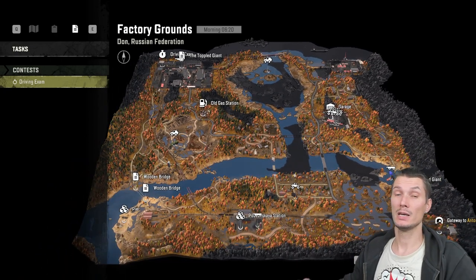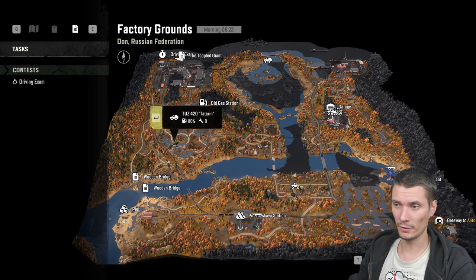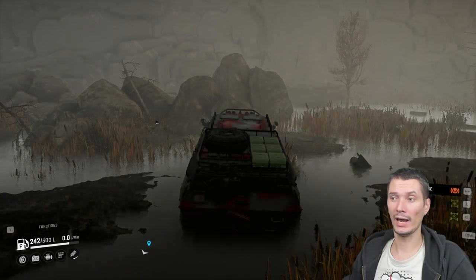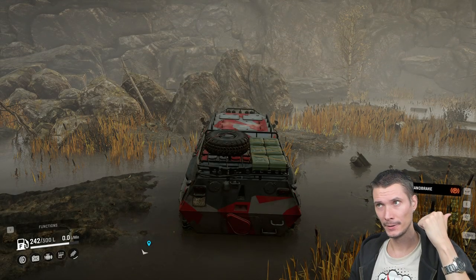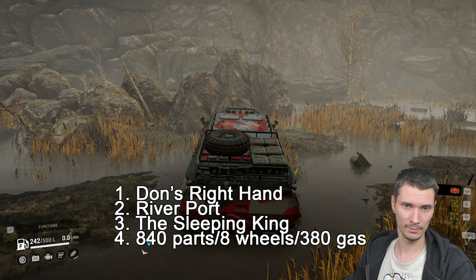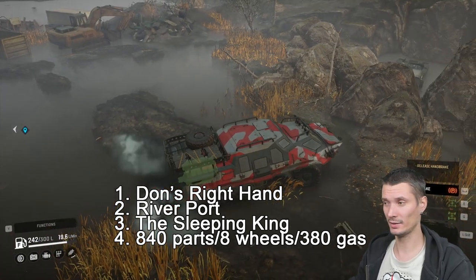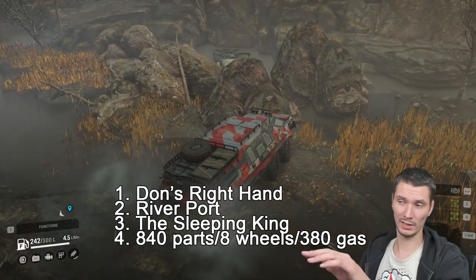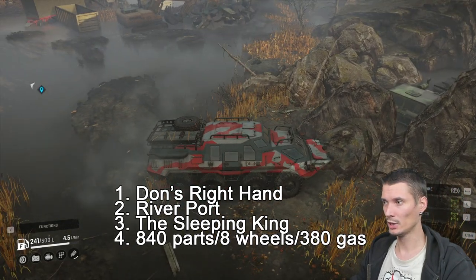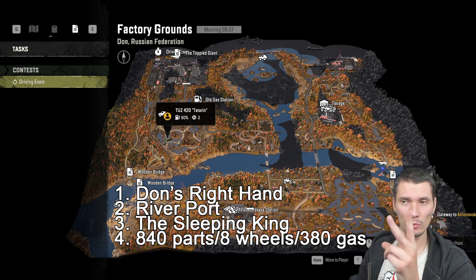Now back to Factory Grounds — the TetherForce truck is a little harder to get. This is where the truck will be at the end; it's currently behind some rocks, but those rocks disappear once you complete the steps in order. The quest line ends similarly — you'll need to repair it and fill it with fuel.